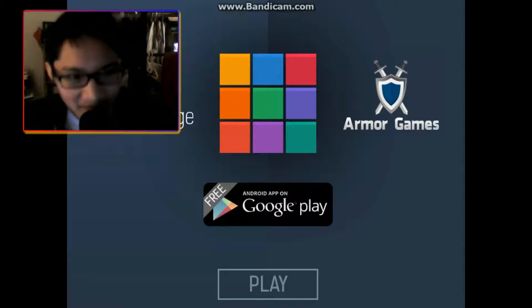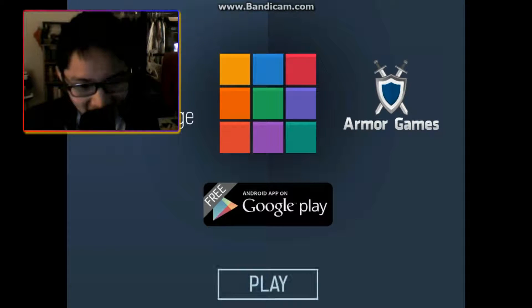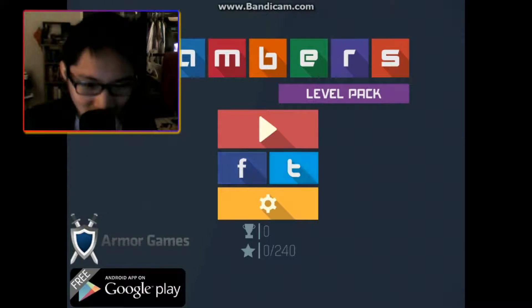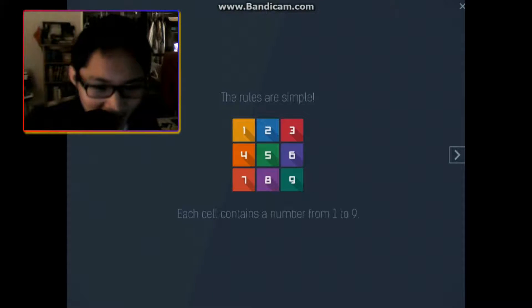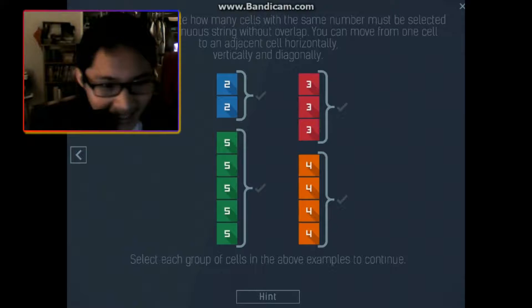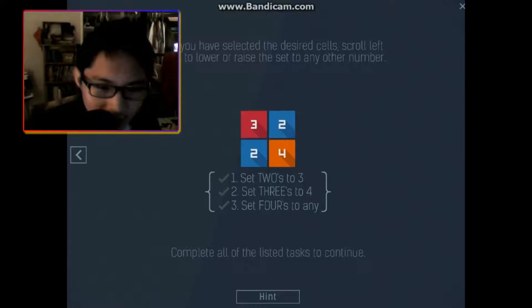That was Kira Online. This next game is called Namber's Level Pack. It is a puzzle game by King's College and Armor Games. It's also available on Android Google Play. Namber's Level Pack — you can Facebook it, Twitter it, or check the settings. Tutorial — read carefully. Numbers indicate how many cells with the same number must be selected together in a continuous string without overlap. You can move from one cell to an adjacent cell horizontally, vertically, and diagonally.